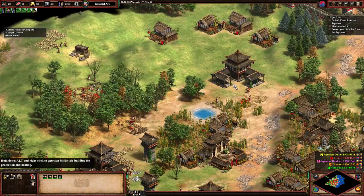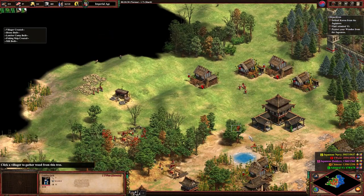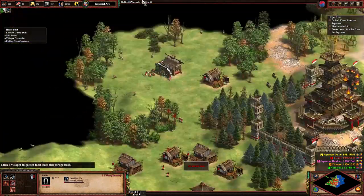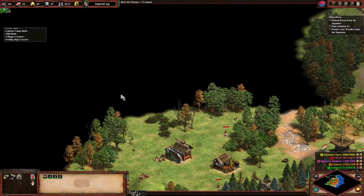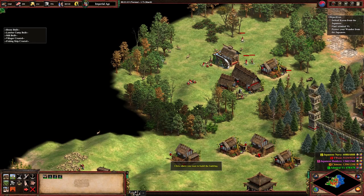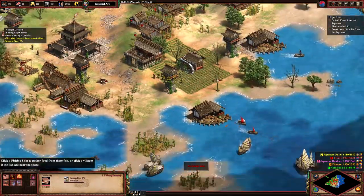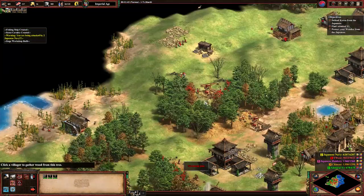That's a ton of deer there — let's go hunt them. There are also boars we can take and more deer over there. Let's start getting a siege workshop set up in this general area. With the siege workshop we will try cutting through. We can build a castle — we may need to build that castle. Let's garrison all the towers, and do bracer and ballistics. We also need more navy — I've been neglecting that a bit too long.